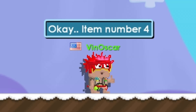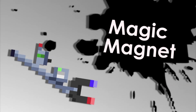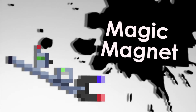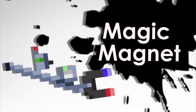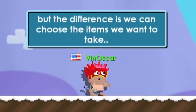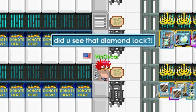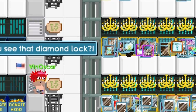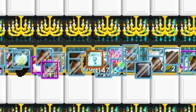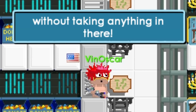Item number four is the Magic Magnet. This item is almost the same as the Heroic Types of Prevention, but the difference is we can choose the specific items we want to take. Did you see that? I took that diamond lock without picking up anything else around it.